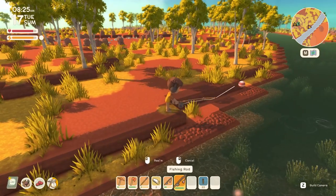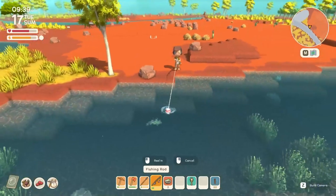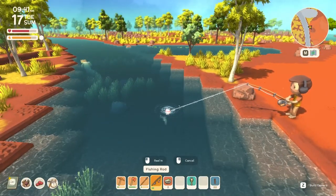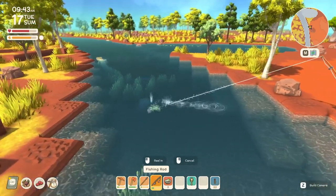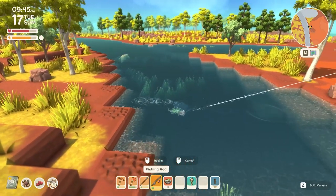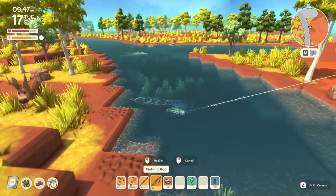When you cast close to a fish they might swim towards it. First they will nibble on it a little bit, and when you see and hear the water splashing, just left click to start the mini game. This can be slightly hard at first to get the timing right on that splashing sound, but once you've done it once or twice you'll get the hang of it.